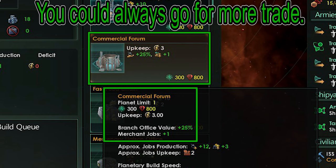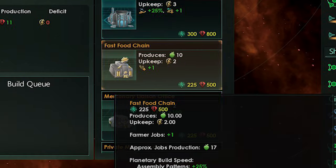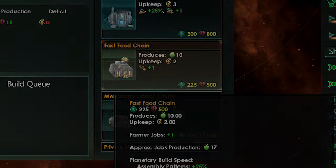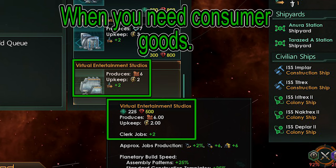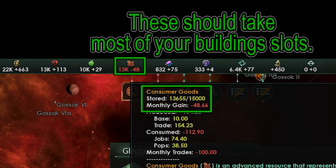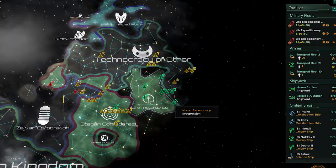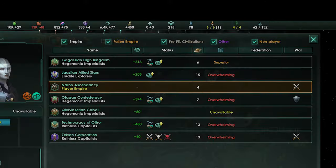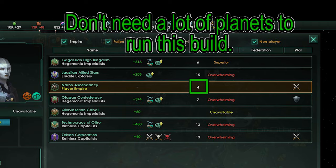Commercial Forums really help with energy credits. The Fast Food Chain can be built if you are low on food and don't want to use precious district slots. Virtual Entertainment Studios can be very good if you keep having a consumer goods deficit. Those are the buildings I find bring the most value — have a different opinion? Go ahead and leave a comment. Branch Offices can be very good for tall empires because you don't necessarily need planets to get your resources.